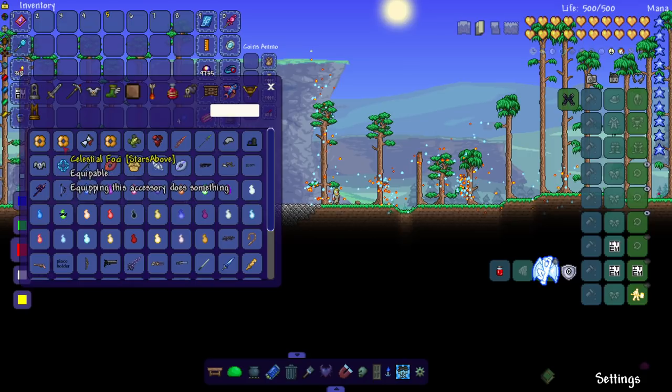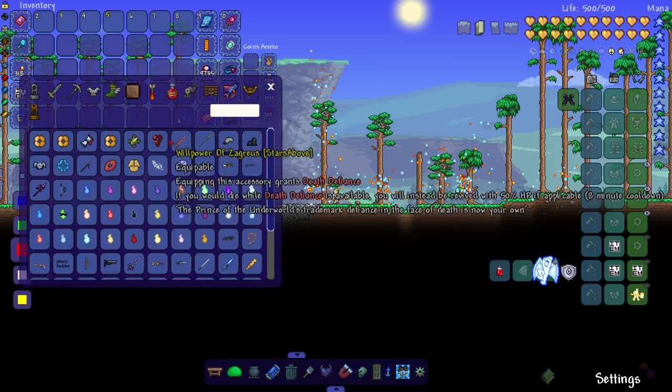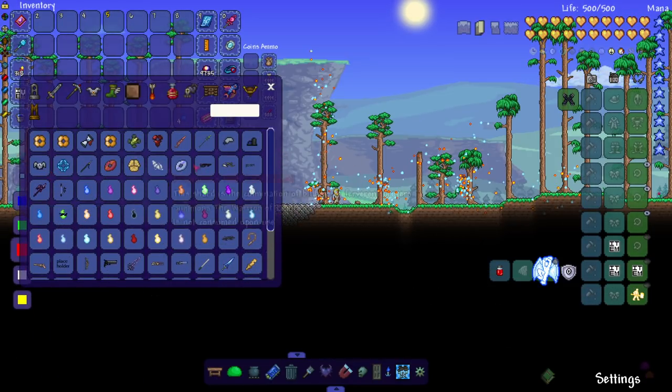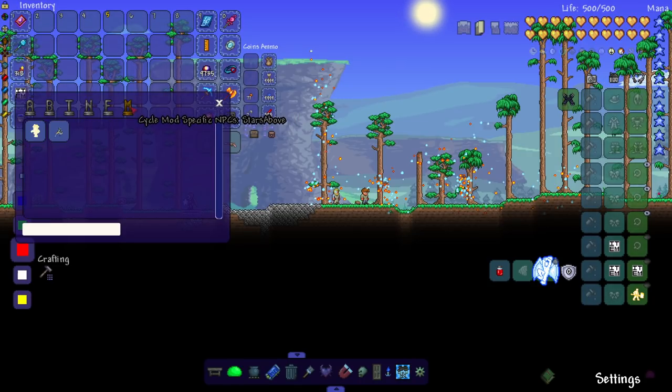For accessories there are a couple here — one that unlocks the 'Living Dead' ability in the Stellar Array, and one that grants the Well Fed buff permanently. In terms of armor there isn't too much — mostly vanity. Let's see what I really wanted to see: the enemies and the boss.